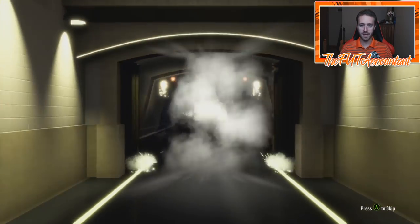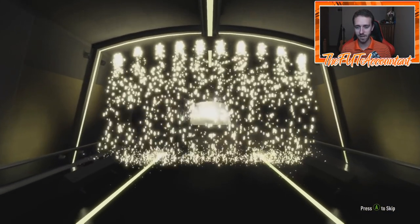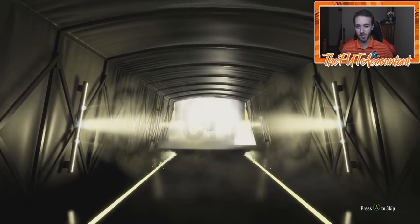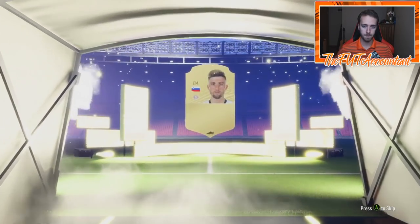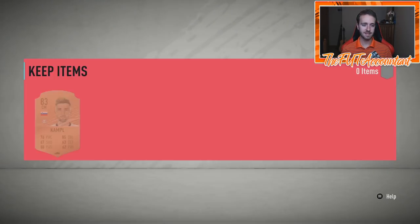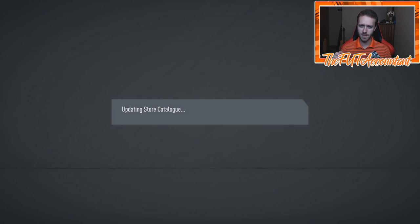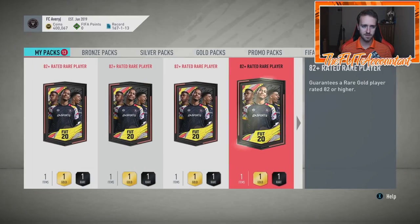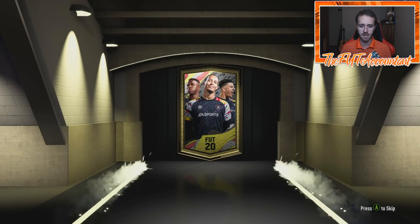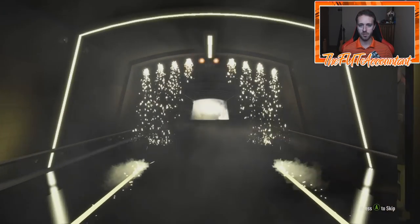That looks like a board — it is not a walkout though. Something we can hope for with these packs is a walkout. This is going to be Kevin Campbell, 83 rated. So that's two boards in a row, which is turning up the heat a little bit. We've got two 83s in a row with Otamendi and Kevin Campbell — not terrible. But we hit Delict from the 81 to 87s, so we've got to hit somebody like that on these — like an 87 or 88 rated card is really who we need.